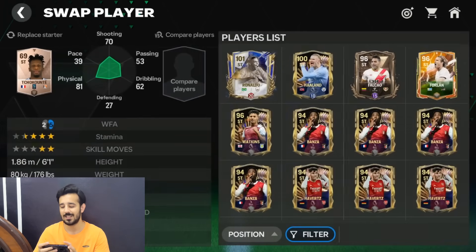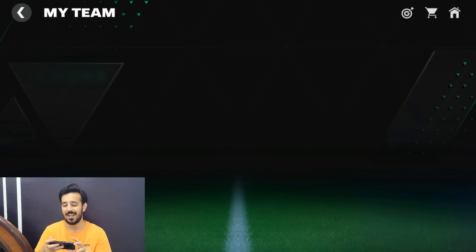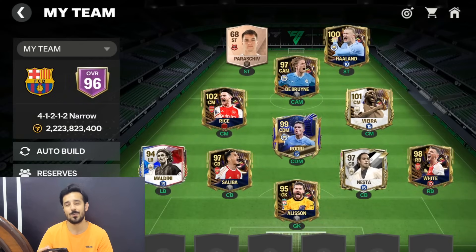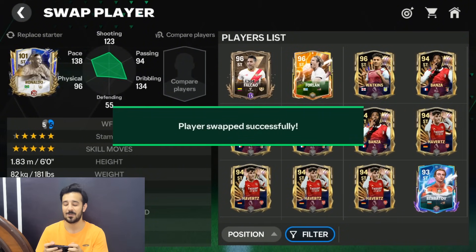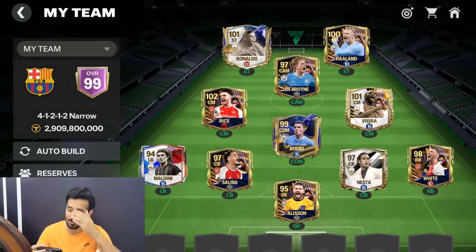For the striker positions, first is Erling Haaland at 100 OVR — the gold machine. I'm really impressed by his gameplay, a solid card for head-to-head. For the second striker, I'm using R9. I had De Geles but sold him for coins, so R9 it is. Both strikers are really good.